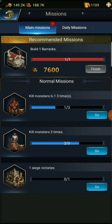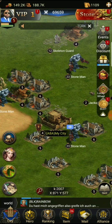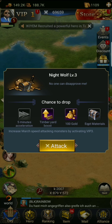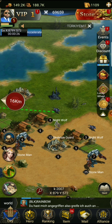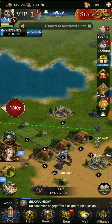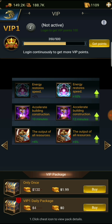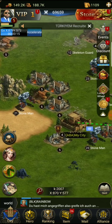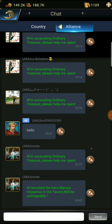Kill level one monsters three times - we can go on the map to do that. Level three monsters - I think we can do that, though I'm not sure we have enough troops. We need to find our lance. This alliance seems pretty dead but there actually are people on there.